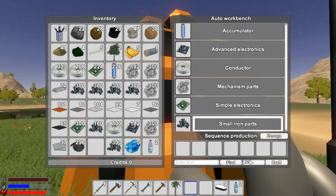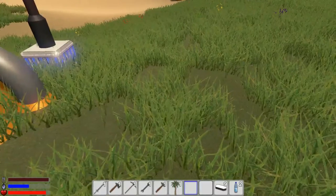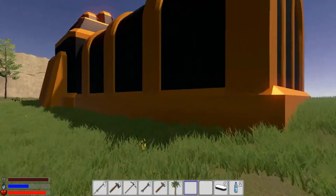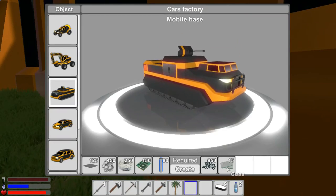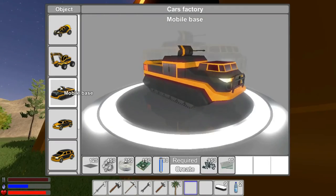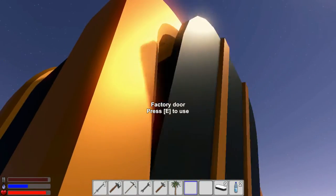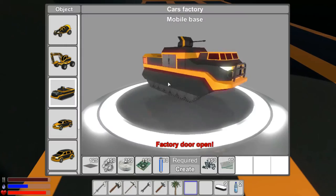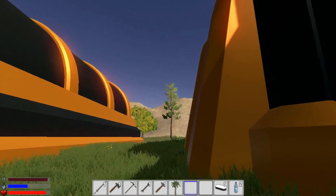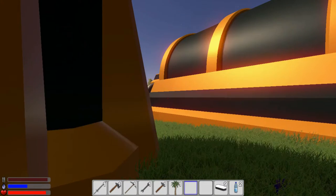Let's craft another 2500 small iron parts while that's running. I'll go program this vehicle factory. Is it not taking components? Do I have to drag components in there? Maybe we have to open the door or go inside. Actually, I don't think I have the steel plates - that's the issue.